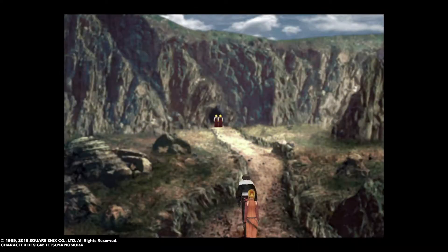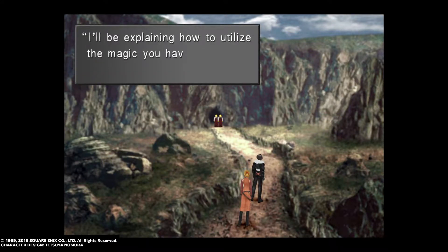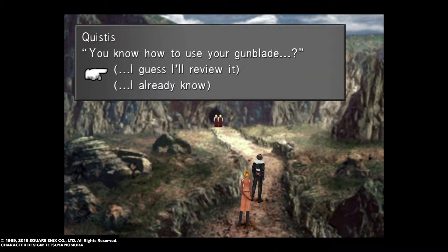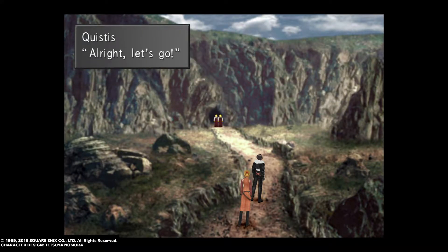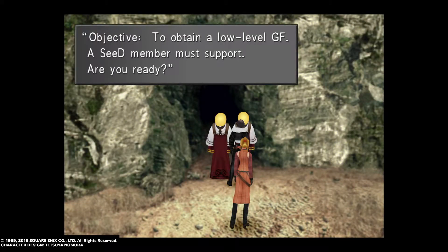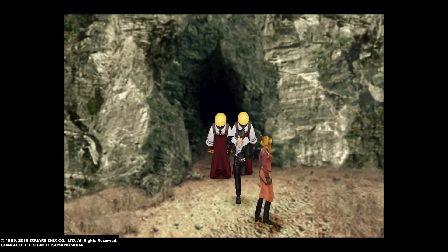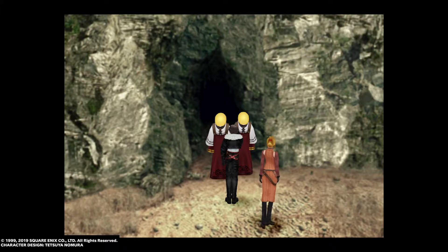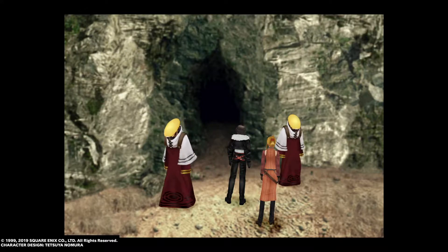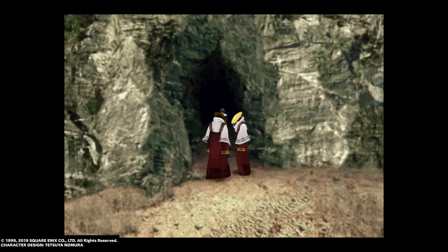Hey guys, welcome back. This is episode 2 of the Final Fantasy 8 Remaster guide. Today we're doing the Fire Cavern and Ifrit. At the end of last episode, Quistis joined the party. If you're interested in AP grinding early on, go hit up those fish on the beach. Once you're ready, head over to the Fire Cavern. They'll ask you to pick a time frame — 10 minutes is more than enough. The closer you get to zero with your time, the more points you accumulate for your SeeD exam.